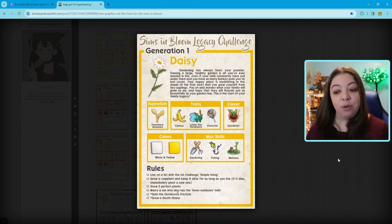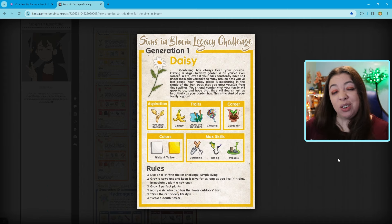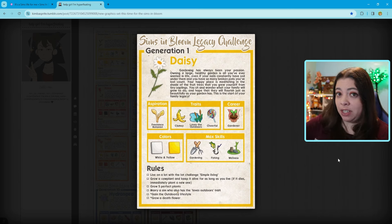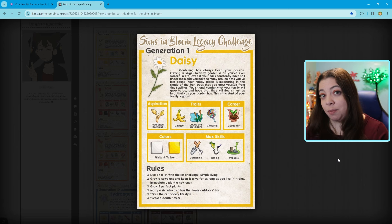We need to marry a sim who also has the loves outdoors trait. I do already have a sim in mind for this generation. In future ones, if you'd like to submit a sim for our heir to marry, go ahead and submit it to the hashtag Bella Townies. We also need to grow a death flower — I don't think I've grown one on purpose before. The last rule is to gain the outdoorsy lifestyle, but that's listed as optional, so we may skip that.